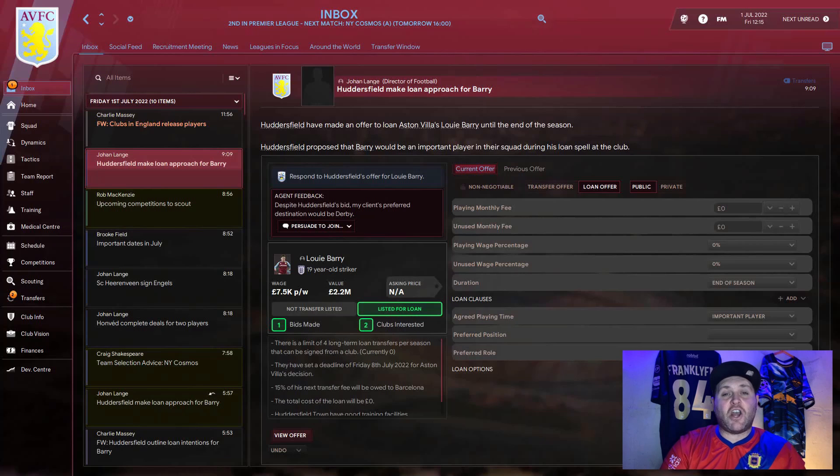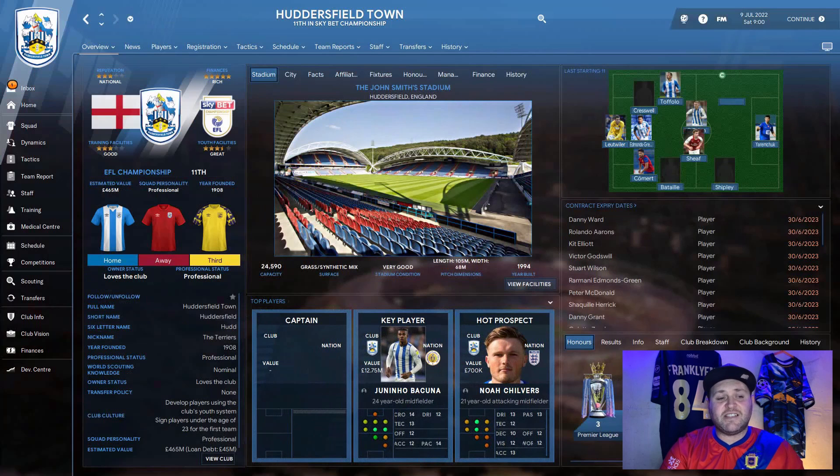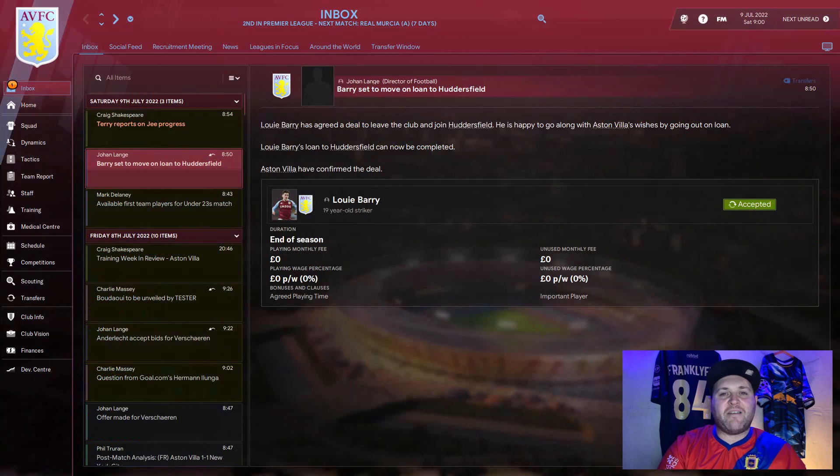For the third season we offer Barry out on loan again, this time hoping to attract a Championship club, and specifying we want him as an important player to maximize game time. The only team to come back is Huddersfield Town, who have a three-star good training facility and a three-and-a-half-star great youth training facility. It's a no-brainer to send him there, stepping up to the Championship to test him at a higher level. Barry agrees terms and the next stage of his development begins.